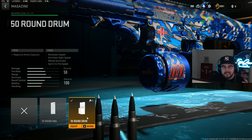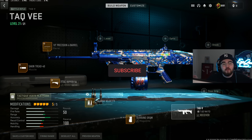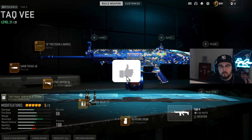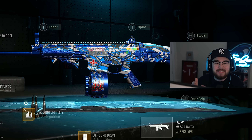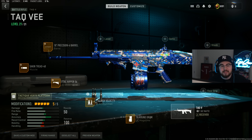The last attachment is the 50 Round Drum mag, increasing capacity so you don't have to reload after every kill. Overall, that's the full TAC V build in Warzone 2 Season 5. It's the honorable mention, but if it were an actual assault rifle it'd probably be my number one — it's absolutely the meta right now, so give it a try.